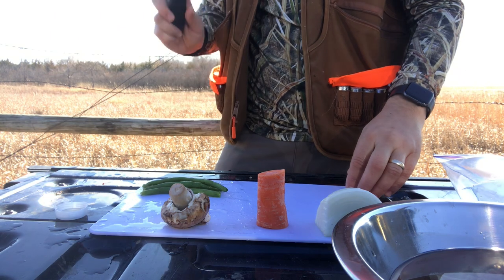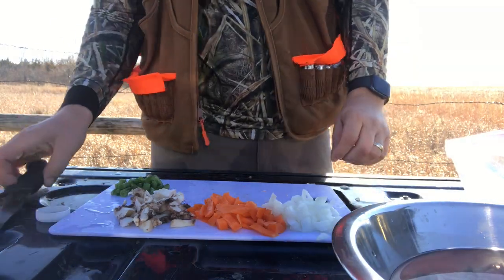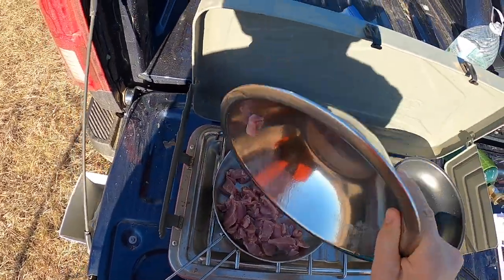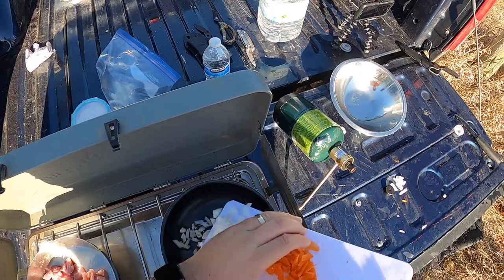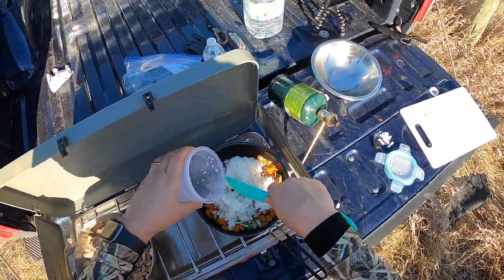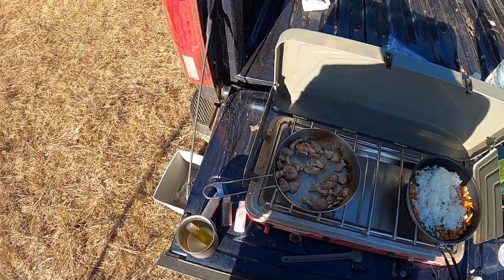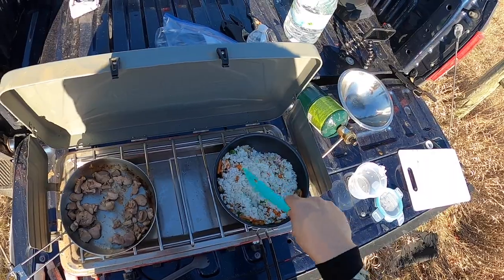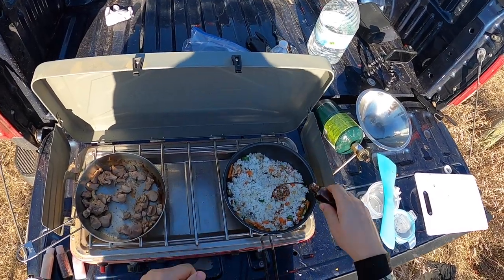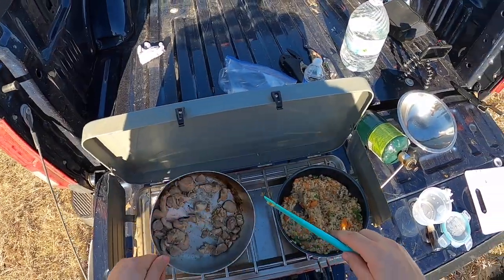Today for our fried rice we have green beans, mushrooms, carrots, and white onion. The secret ingredient here is definitely soy sauce, but with about one-eighth of a bottle of oyster sauce and a few drops of toasted sesame oil.